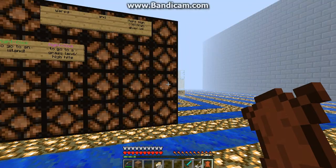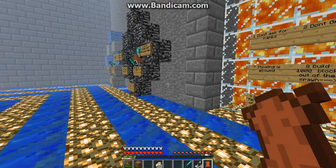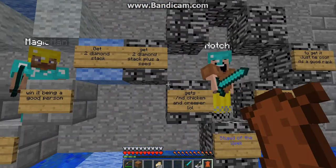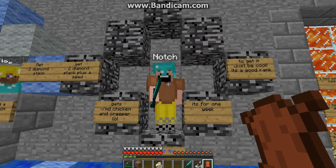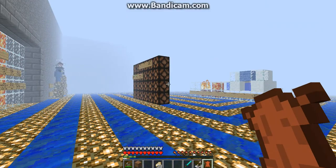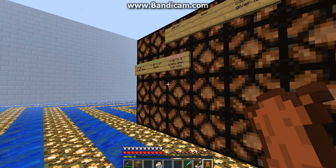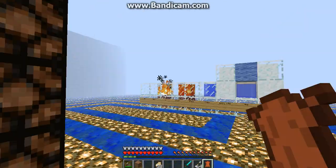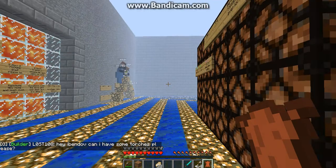Once you get into the server, this is the spawn — you just read the rules. My screen might be a bit laggy because of Bandicam. Anyway, you can see the spawn, and there are these funny ranks called 'Stupid of the Week' — you get to become a chicken or a creeper. Or you can become the Magician, who has enchantment stuff, you know, the enchant plugin. You'll also be able to get a spy rank with gamemode and many perks.